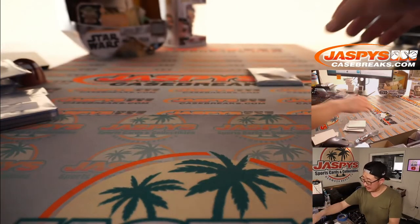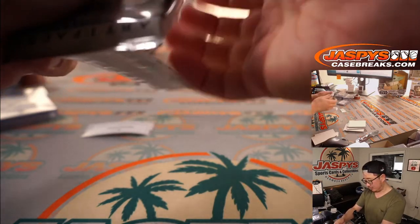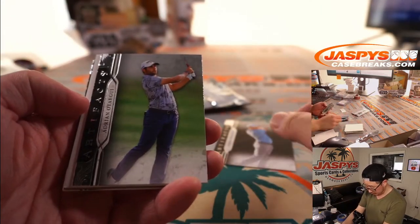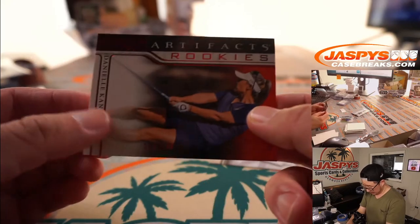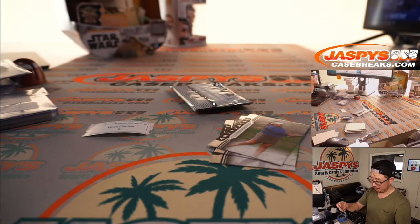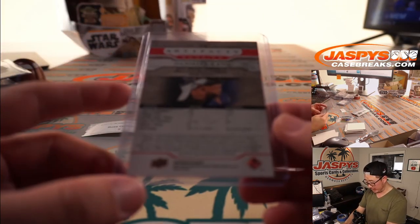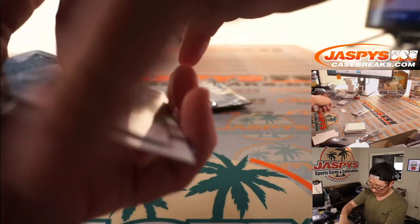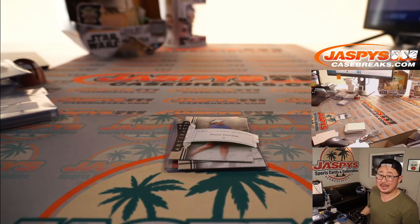Last but not least, Ross — thank you for waiting. There it is, pack nine. I think a lot of the hits have been taken, but maybe a low-numbered card for you. I do see a numbered card in there — it's Danielle Kang, 182 out of 199, Artifacts Rookies. So keep an eye out for her on the LPGA Tour — hopefully she becomes a superstar. There you go, Ross, and there you go, everybody. I'm Joe for JaspiesCaseBreaks.com — thanks for golfing with us. See you next time for the next break. Bye-bye.